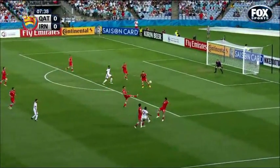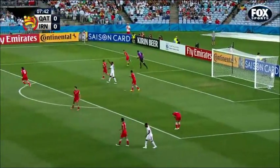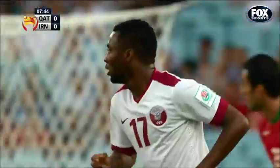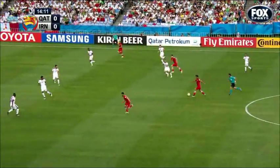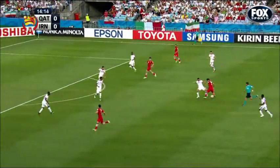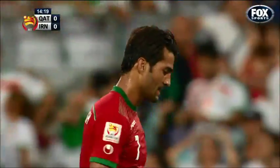Heading behind. Gets it out to Ishmael Mohamad — difficult to pick him out there. He's only really got Montari to find. Very difficult. Sojay has been in the box, and Sojay gets right underneath it as well. It's his turn.